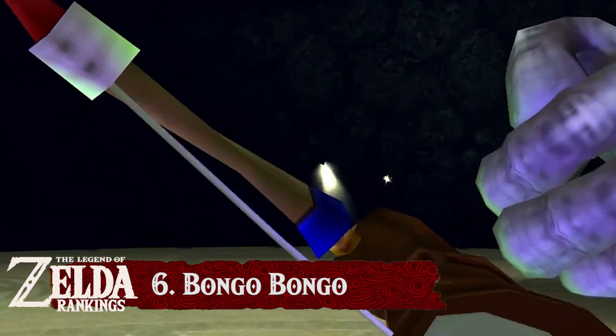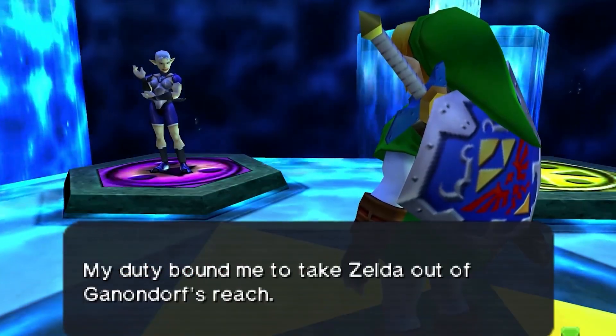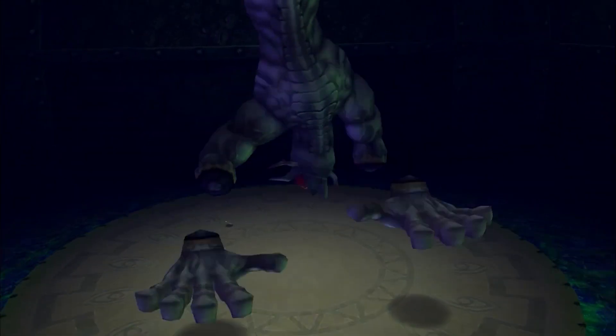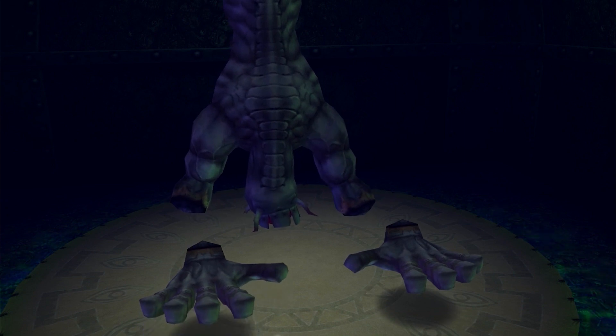Another fight to avenge a lost soul — in this case Impa, who is, thanks to our efforts, awakened as the Sage of Shadow after Bongo's final drum session. Talk about going out while jamming out. Now that we are halfway through and with the best bosses still remaining, it is time for a big one.